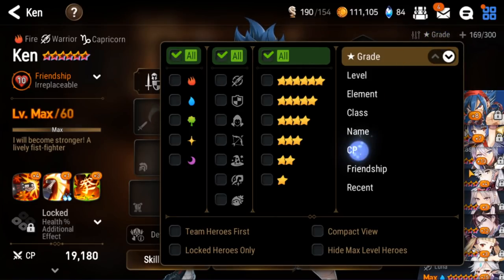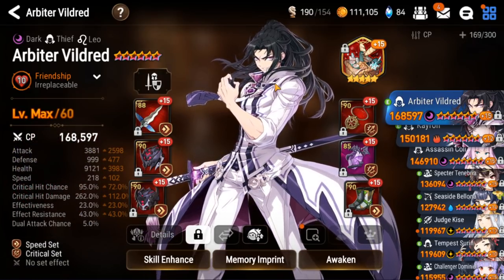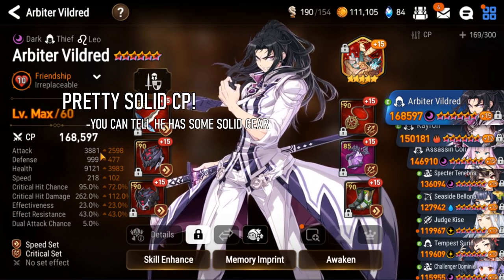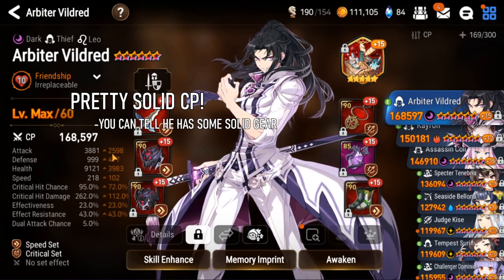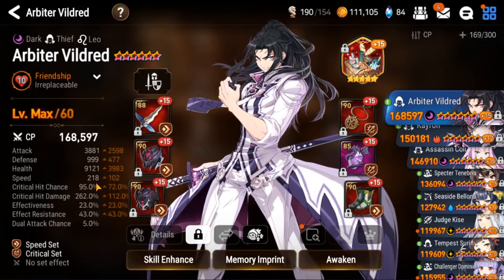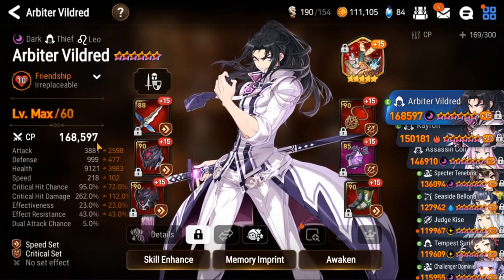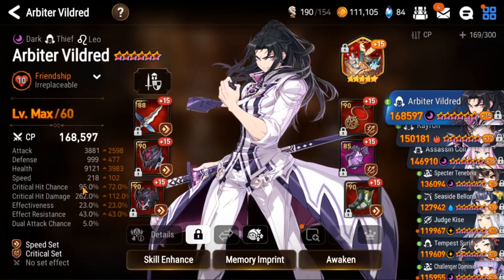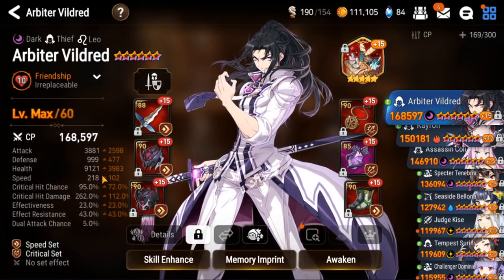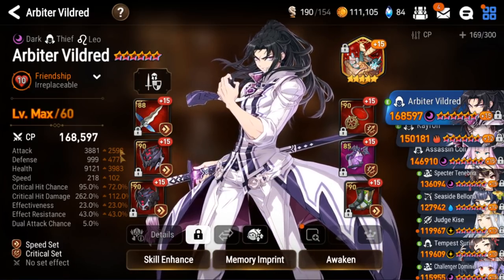I'm going to sort by CP this time, since people complained in the first video that I was reviewing a bunch of naked heroes. Right off the bat, Arbiter is his highest CP hero. It's pretty good — a little on the slower end for a top RB. The ones around 220 speed usually hit a lot harder, like 4k attack, 300 crit damage, 100% crit chance. But there's really nothing wrong with this RB. He's got a triple S imprint, and if you reforge it and get more Alexas, this is a pretty solid RB.